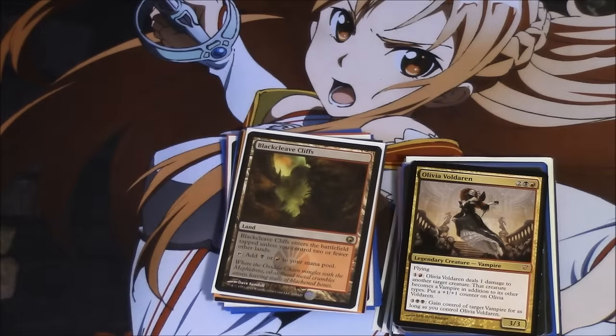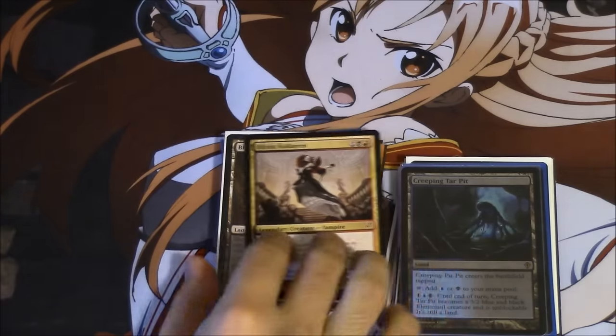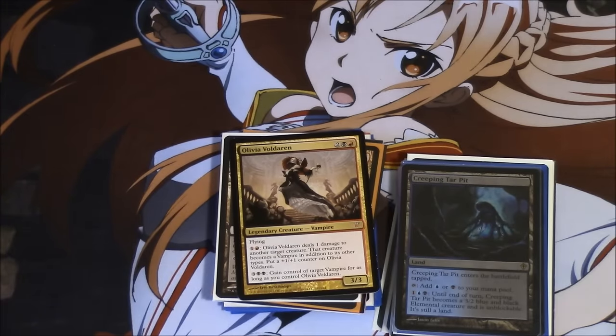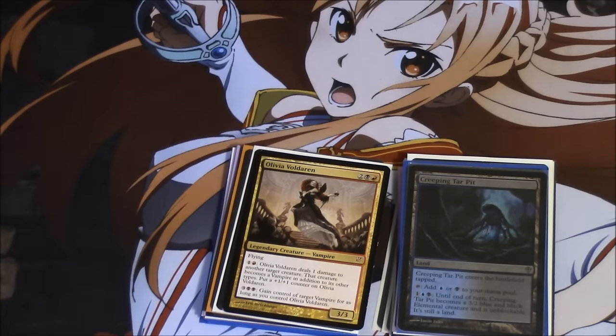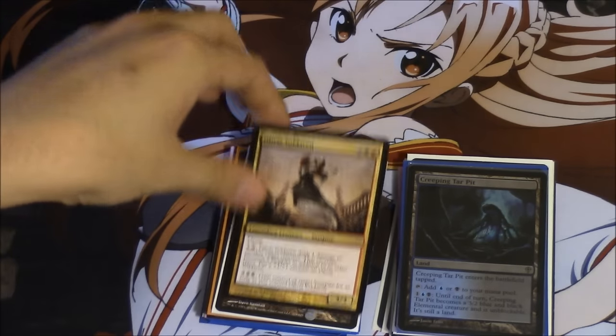Looking at the prices: Razor Verge was maybe four bucks in trade, now it's ten. Olivia was about four bucks in trade, now it's fifteen dollars. Huntmaster was probably very low — it's sixteen dollars right now. I think what happened was a lot of people were leaving the game and just wanted to trade or sell me all their stuff. That's the only reason I'd even have nine Huntmasters — it's very surprising to me.